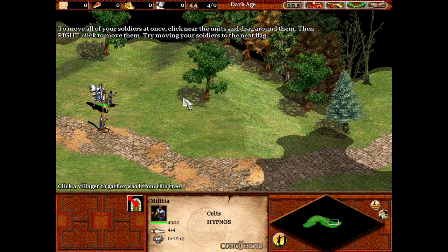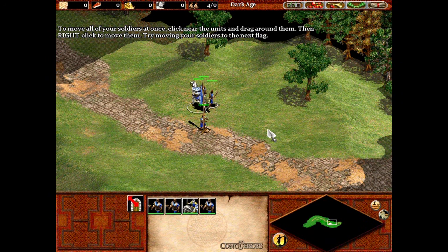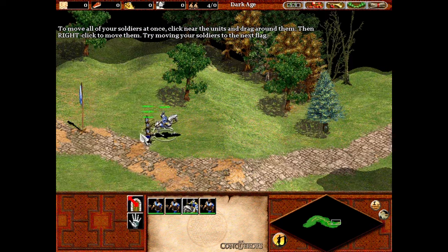To move all your soldiers at once, click near the units and drag around them. Then right-click to move them. Try moving your soldiers to the next flag.